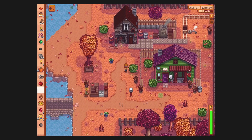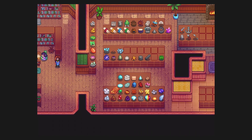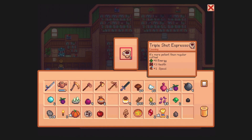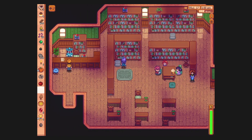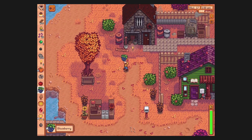Let's go to the archaeology office. We have people in here. Just donate the lemon stone — it's delicious. We got coffee — triple shot espresso, more potent than regular coffee. Fascinating. We've got grapes out here that I can give to Vincent. Actually, blackberries — I take it back.